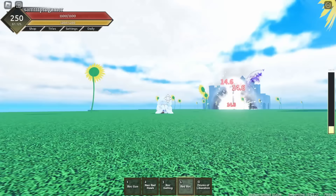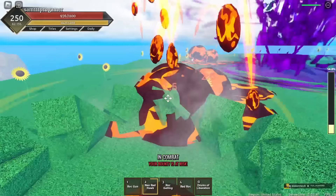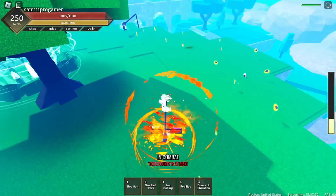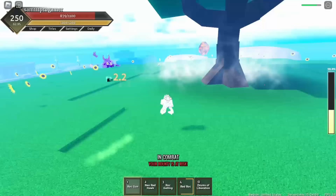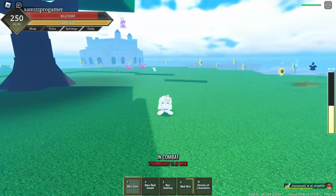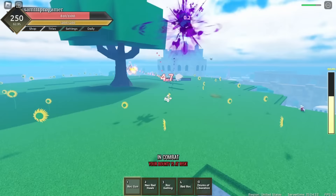Where the hell is Marco? There's a Doe fruit user - I'm scared of Doe fruit users. I did Neo Red Hawk - that was such a dumb move because it launches me towards Marco. I need to do Red Rock stuff. Where's Marco? I gotta steer clear of these guys. I'm so confused - do y'all see Marco? Did he die or what? Oh wait - Marco didn't die, he's right here.